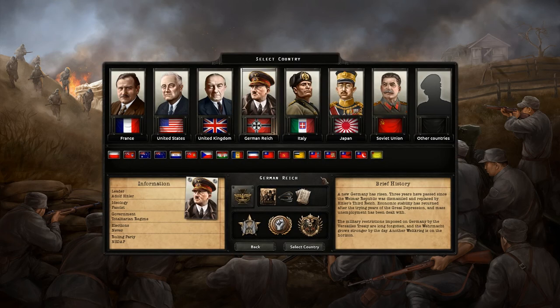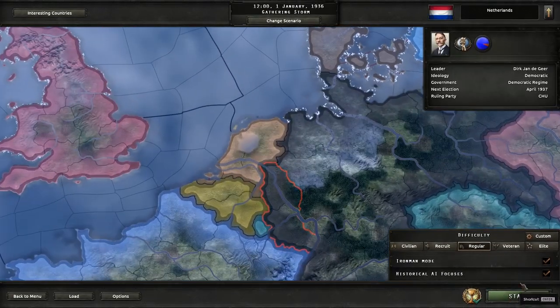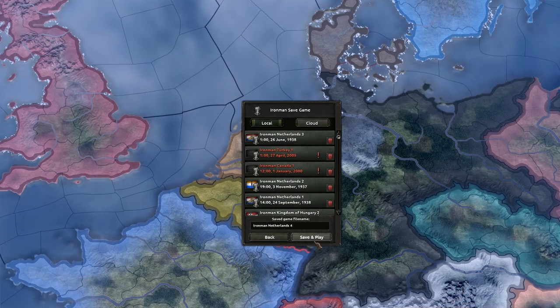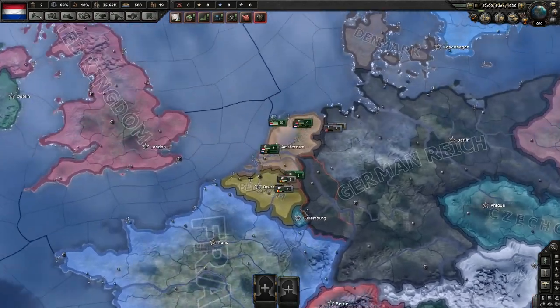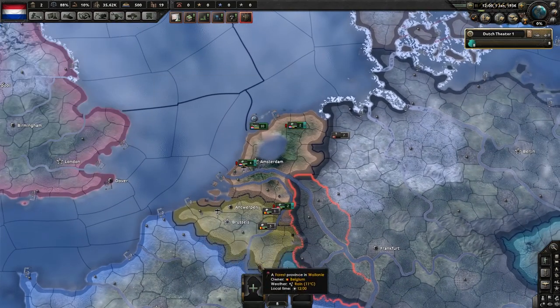Today it's going to be an achievement. I'm going to be showing you how to get the United Netherlands achievement as quickly as possible without any problems whatsoever. I've done this a few times and I've probably found the quickest way possible. You don't need historical AI focuses off — you can have them on. Although having it off would actually make it probably a little easier, just because Japan might not declare war on China, and Germany might take longer to go for the Anschluss.